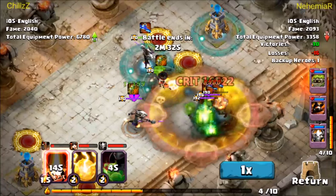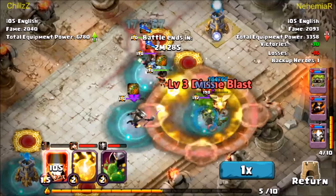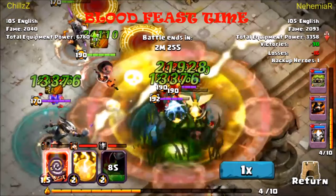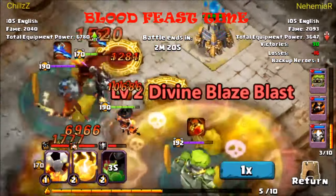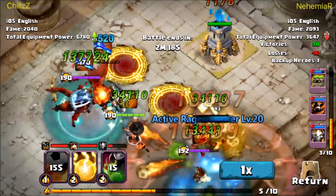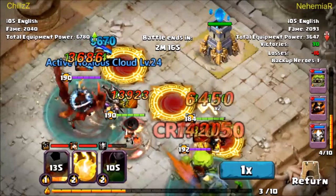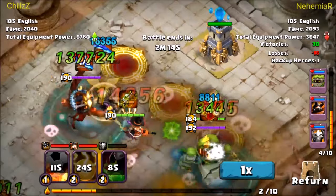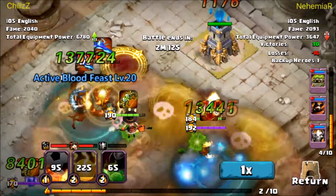His heroes really aren't losing any health as it currently stands. I'm going to slow the video down here in a second so you can see his Abyss Demon walking over to my Toxic Shaman. And here you see it's essentially healing itself for, looks like, 137,000 every single tick. And of course when the Thunderblade procs, it almost doubles to about 220,000 — so that happens every single tick.